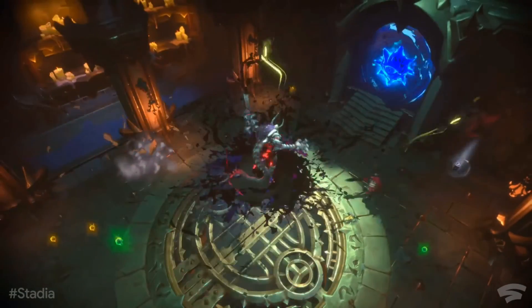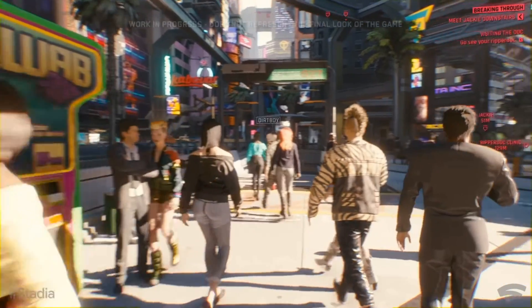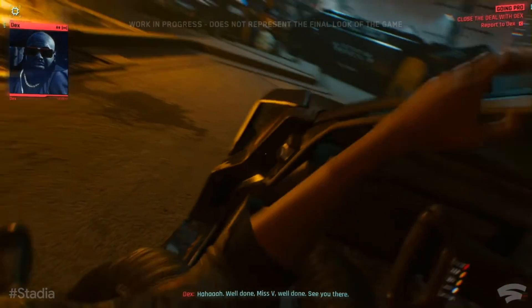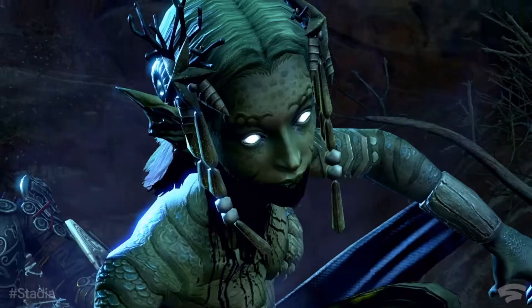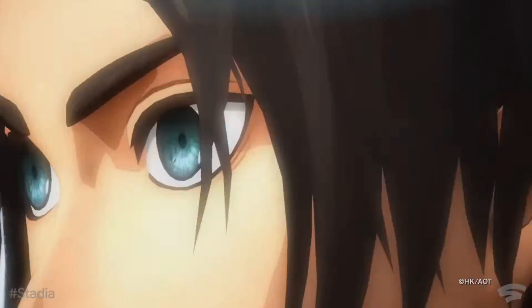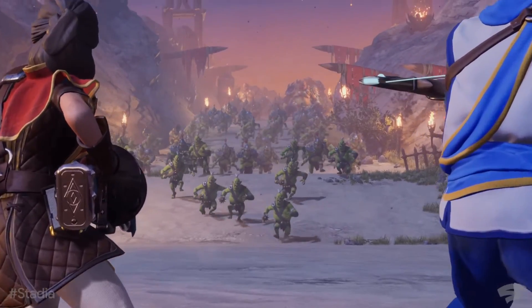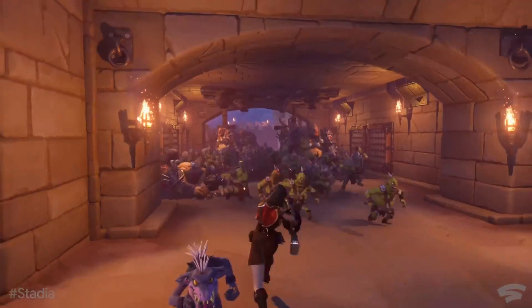Farming Simulator is one of the games that will be dropping when Google Stadia releases, along with others including Dragon Ball Xenoverse 2, Doom Eternal, Wolfenstein Youngblood, Destiny 2, Grid, Baldur's Gate 3, Metro Exodus, Thumper, Final Fantasy 15, Rage 2, Tomb Raider Trilogy, Samurai Showdown, Football Manager 2020, Get Packed, The Elder Scrolls Online, Guilt, The Crew 2, The Division 2, Assassin's Creed Odyssey, Ghost Recon Breakpoint, Just Dance, Trials Rising, NBA 2K, Borderlands 3, Mortal Kombat 11, and Darksiders Genesis.